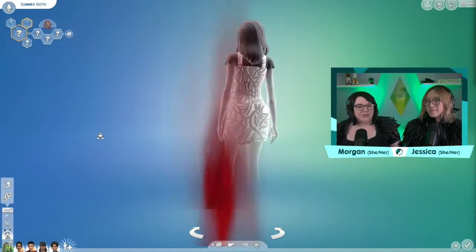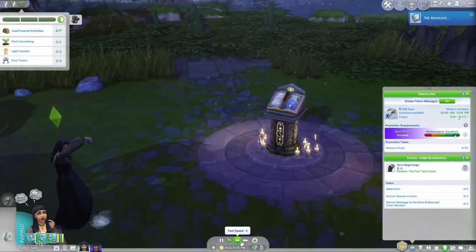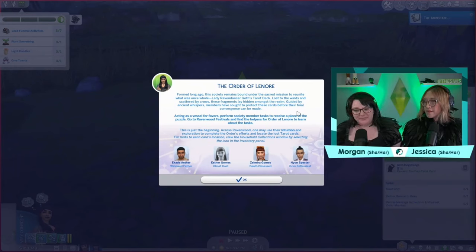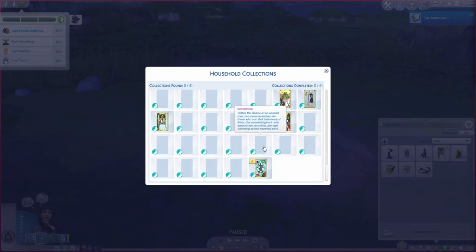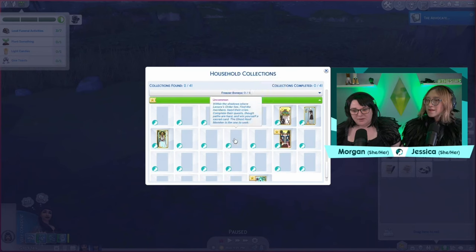They also showed off a little bit of the ghostly cow plant. They talked about tarot cards, which are part of a quest that came in the game itself. There are four local townspeople who have specific quests for you to complete. One of the townspeople is Nervous Subject — they called him a different name now, but he is the child of Olive Spectre and the Grim Reaper, which follows the lore of The Sims. If you complete the four quests from these four townies, they can give you advanced tarot cards, which have their own specific gameplay per card. There are 26 cards to collect altogether, and you can get hints in the collections menu. There's also a basic set of tarot cards in Build/Buy mode if you don't want to do these tasks.